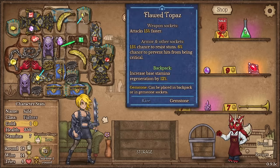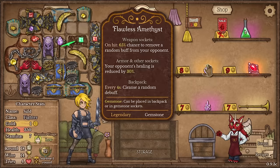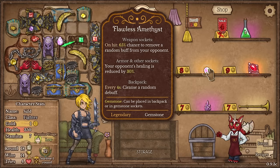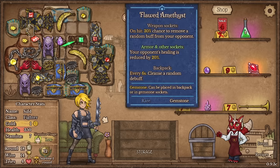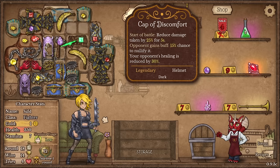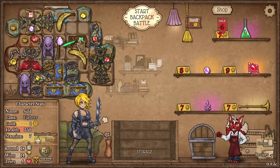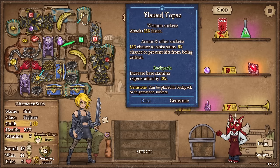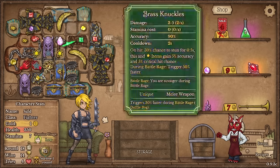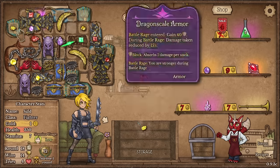Yeah, this is energy and stamina regen right now — we have a bunch of stamina regen. Do I care about all of the stamina regen? I think I care more about opponents being unable to heal. Wait — yeah, this is the opponent's remove debuffs, and I have a 20% chance. So right now my opponent's healing reduction is 30 plus 30 equals 60, plus 20 equals 80% healing reduction. If I take this, that's going to be 110% healing reduction — they're going to be literally unable to heal.